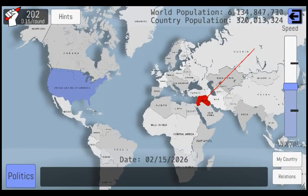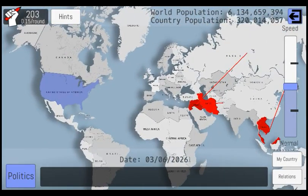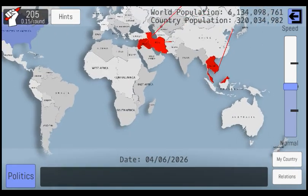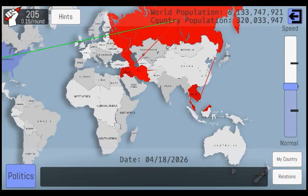So this is the game. You got all of your country stats over here. You get the same effect whenever you tap on your actual country, and you also got the other stuff for the other countries — that's all their information. The red countries are the ones that are currently being attacked, and where you see the lines is where they're being attacked from.